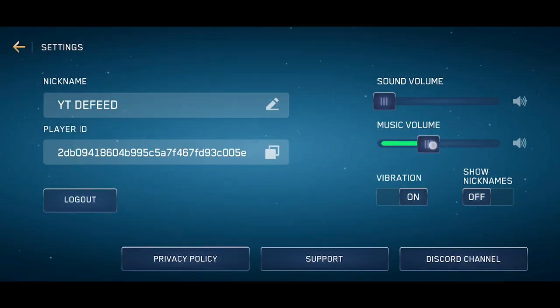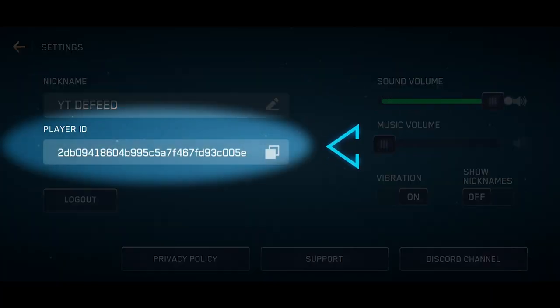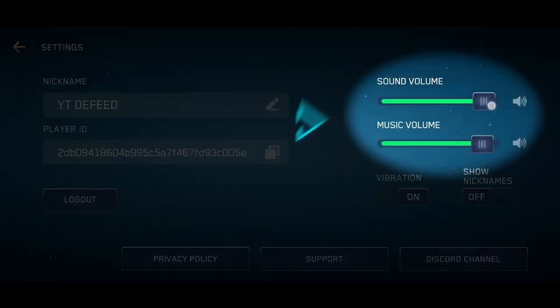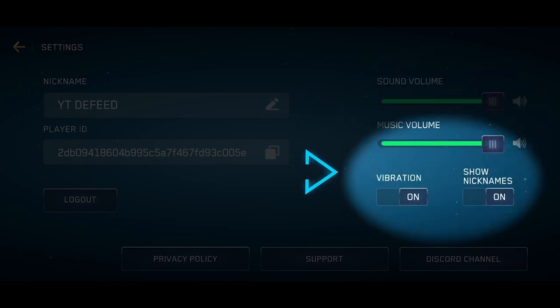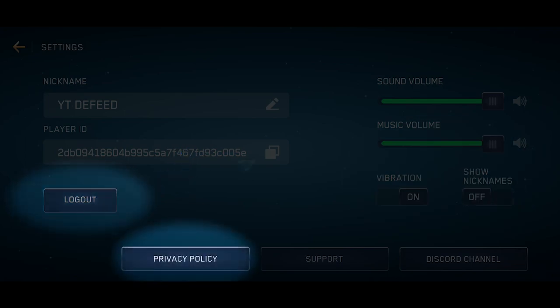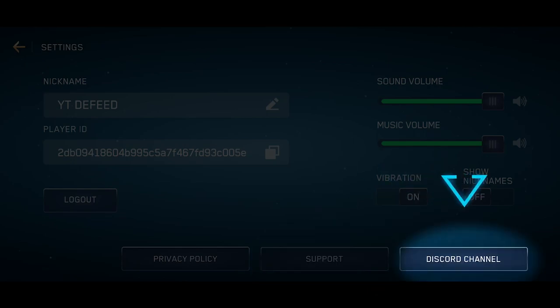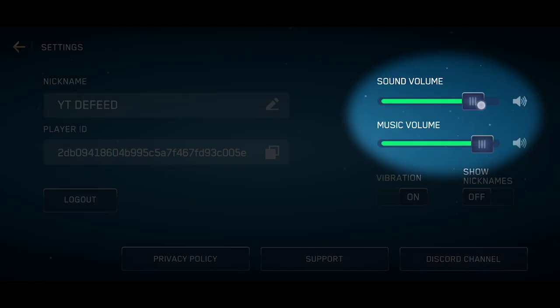The gear in the lobby will take you to the profile. Here you can change your nickname, get a copy of your ID, control sound and music, and enable the display of player nicknames in the game. You can also log out, read the privacy policy, contact support, go to Discord to chat with other users, and turn on and off music and sound effects. And lastly, change language.